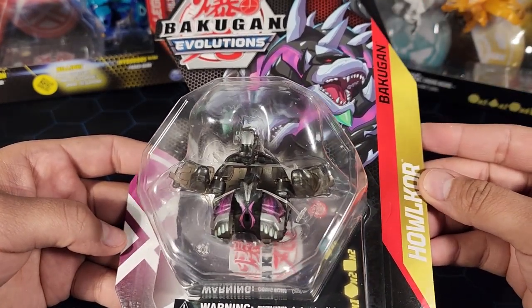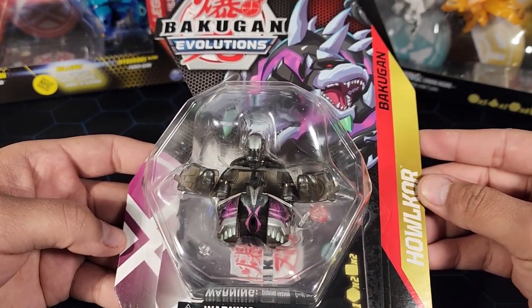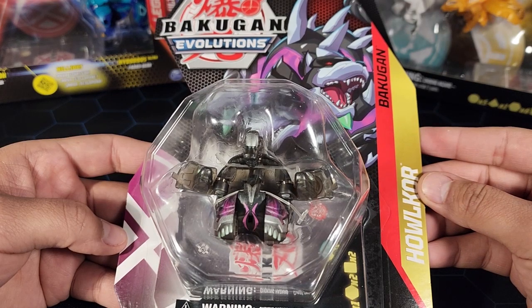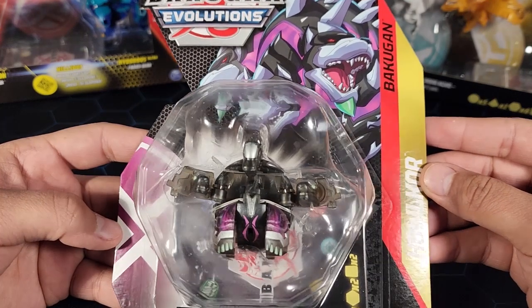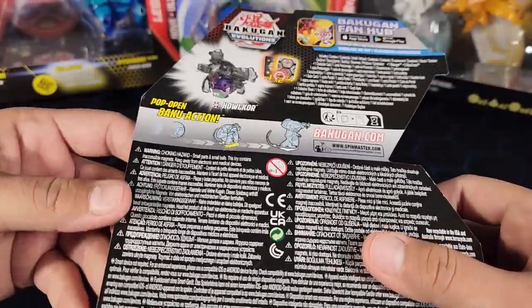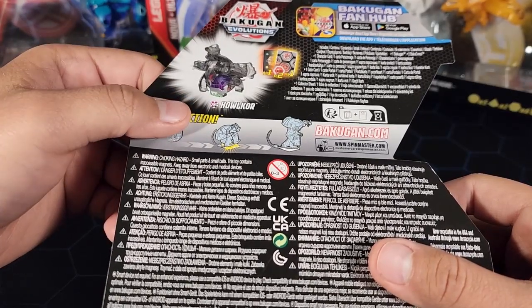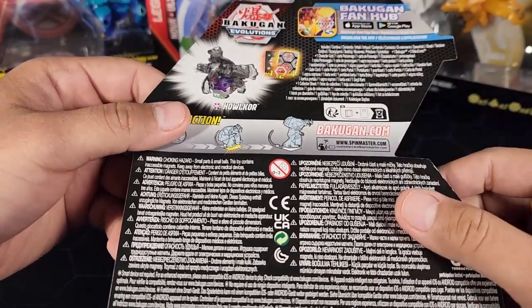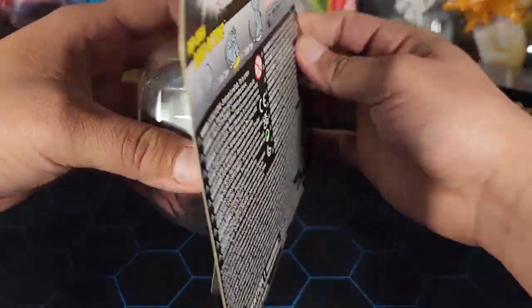I want to know if you guys have this — do you have an Elemental Howlkor? Let me know in the comments because I'm curious to see how many people have it. It's an Elemental, so it's rare, and it's Howlkor. You can tell right there because of the faction symbol. We do have a gate card, character card, and two Baku cores — let's get started!